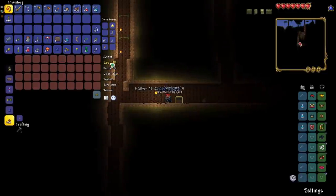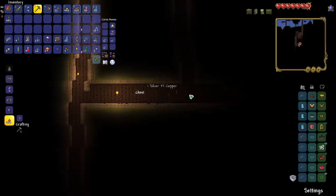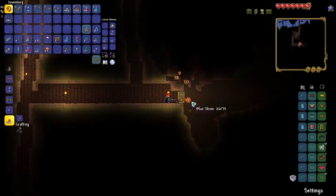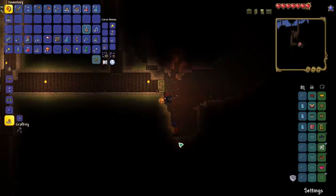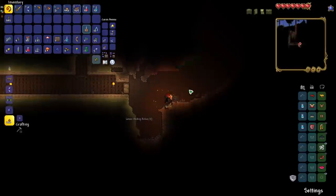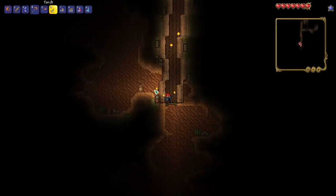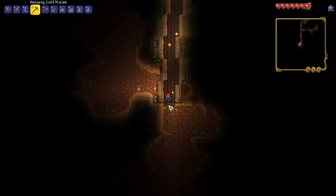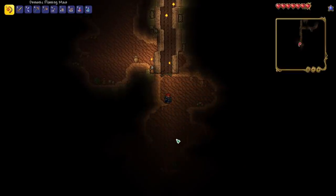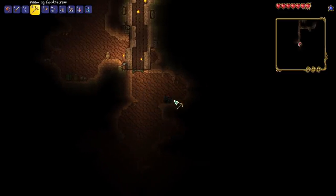We have three cans of worms — it's nice that they do that now because it helps so much with fishing. I usually don't like picking up bait, but if we can find bait in treasure chests, that'll be really helpful. This one leads us to the underground desert — interesting. I don't know if we're ready for it, but I know there's some really good stuff down here, so we should definitely check it out.